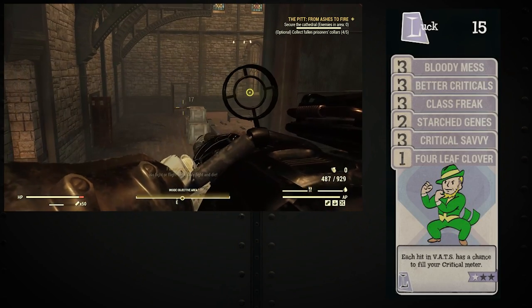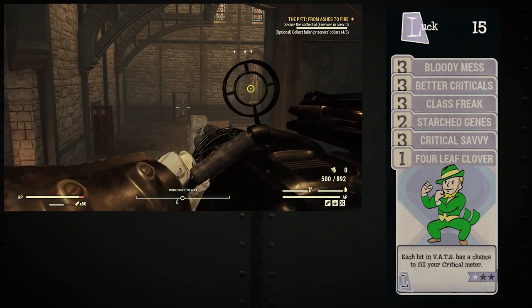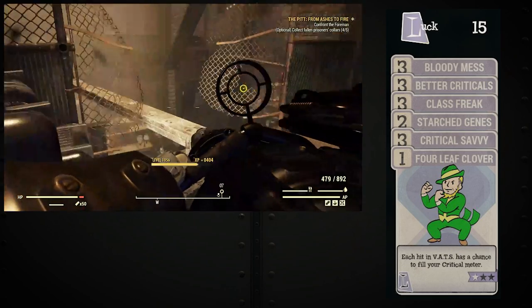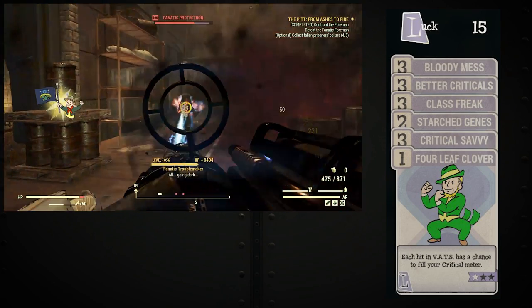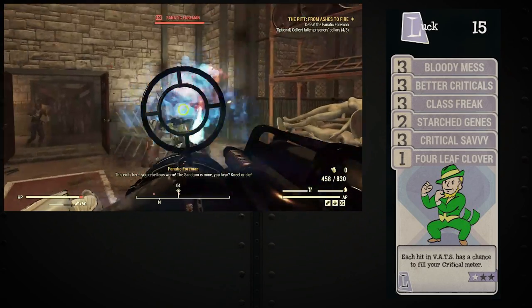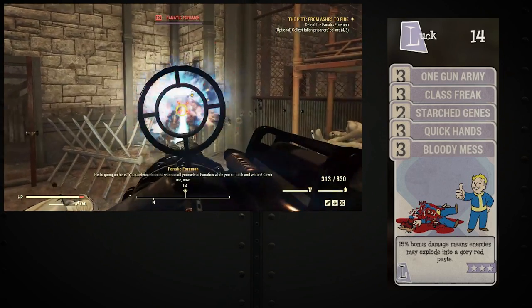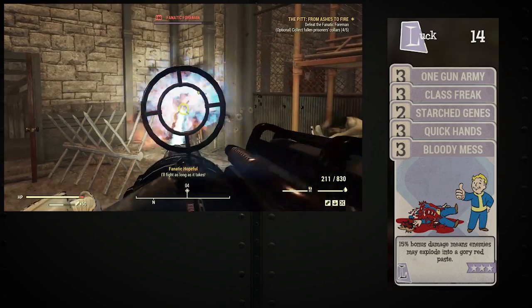Luck will be the ultimate decider in how I want to play my heavy weapons build. If I am running my Plasma Caster, I run Bloody Mess, Better Criticals, Class Freak, Strange in Numbers, Critical Savvy, and 1 point of 4-Leaf Clover. Bloody Mess increases my damage at a flat rate. Better Criticals increases the damage on my crit shots while in VATs. Class Freak reduces my negative mutation effects. Strange in Numbers prevents my mutations from being removed after using Radaway, and 4-Leaf Clover gives me a small chance to refill my VATs crit strike meter. If I am running a heavy weapon that is not usable in VATs, I run Bloody Mess, 1-Gun Army, Class Freak, Strange in Numbers, and Quick Hands. 1-Gun Army increases my crippling effect on enemies and Quick Hands has a chance to automatically reload my heavy weapon.